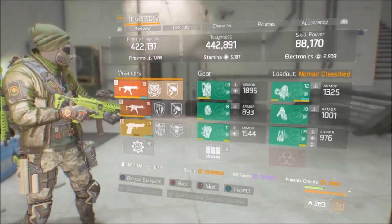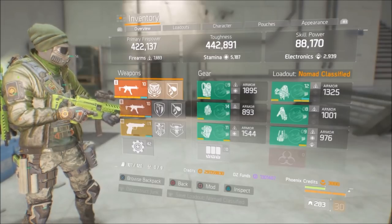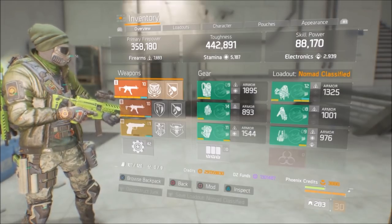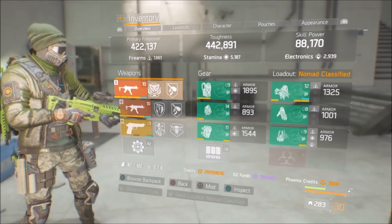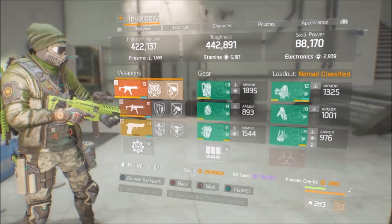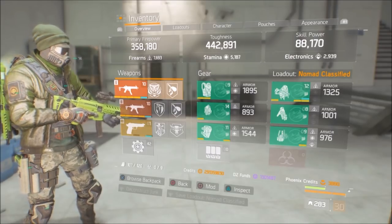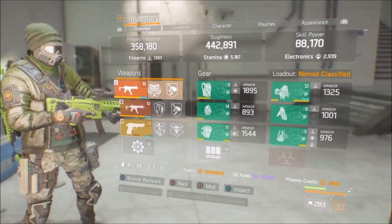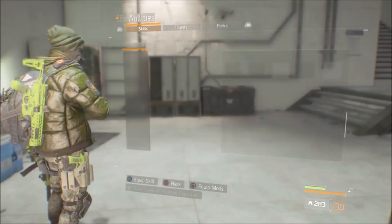Here it is: Firearms is at 7600, Stamina is at 5100, and Electronics is at 2900. If you've seen my other Nomad video on maxing out crit chance and damage, this came out fairly similar even though this build goes all towards health on a kill. Don't be afraid of that 442,000 toughness — if you're roughly around 450 you should be decent. This build has a lot of resilience: constant healing coming back, one to three extra lives depending on luck, and massive health on a kill.